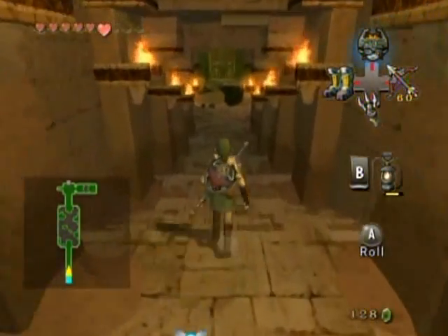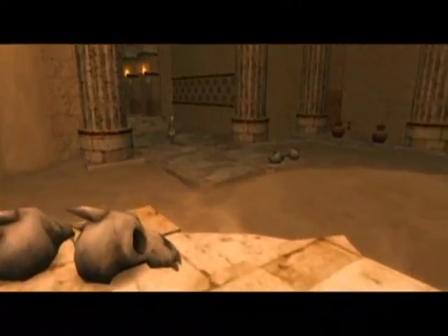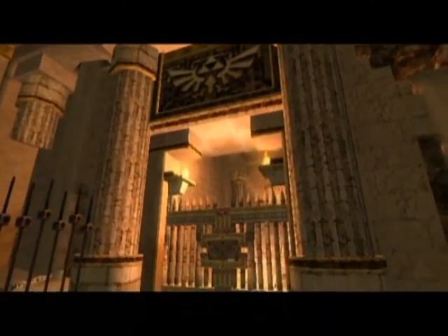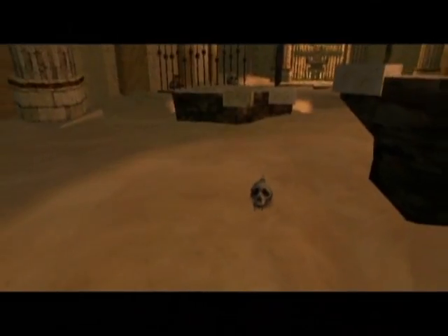Hello everyone and welcome back to the walkthrough. This is the fourth dungeon in the game, known as the Arbiter's Grounds. We have more of those Worm Critters, which I believe are known as Moldorms. Not that enemy names matter all that much, but gotta do a couple fun facts here and there.